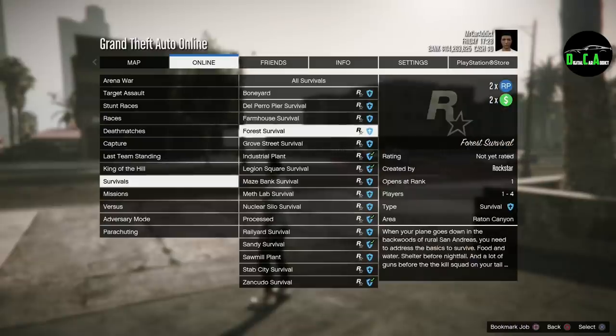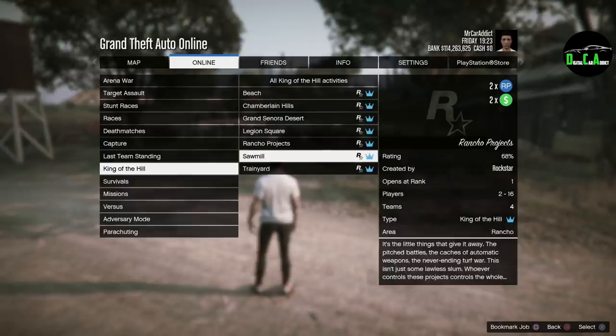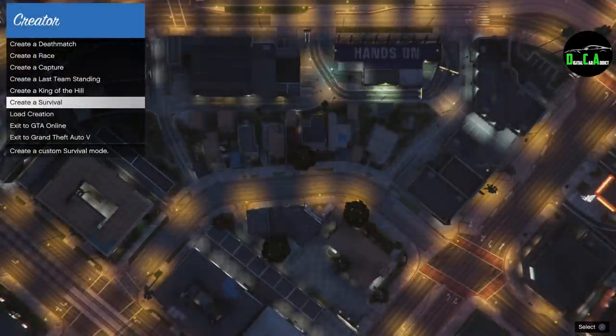We also have double money and RP on the newer survivals and all King of the Hill modes. Also note that survival and King of the Hill are now available in the creator, so you can make your own if you choose to.